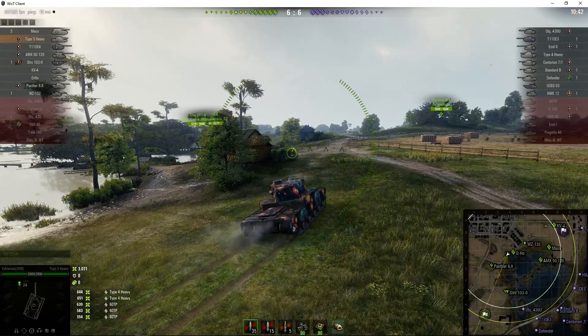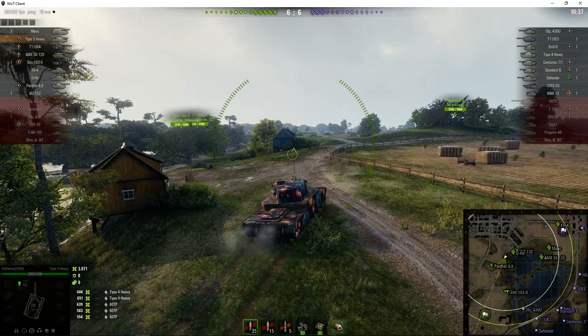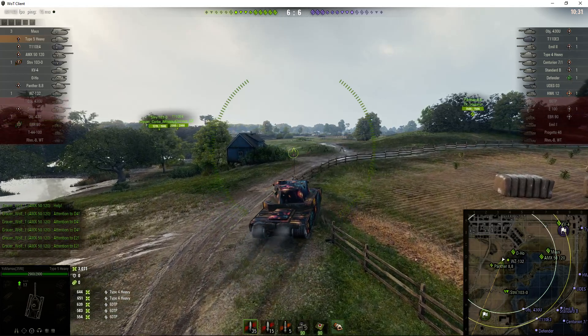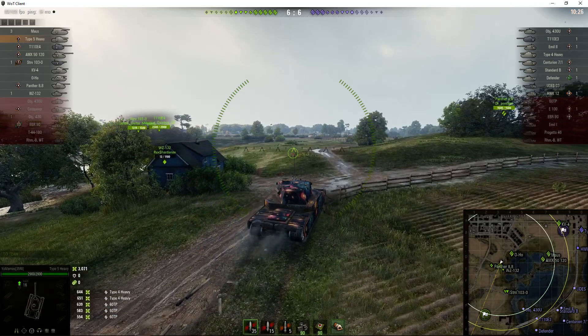He's now coming face to face with one of his own guys who joined him in the city but came out from a different exit. Looks like the enemies got hung up on the railway line — they can't seem to get any further towards the cap, because there's a Strven and a T110E4 holding them in place. And now they've got to deal with yo mummers as well, and he's still full health.